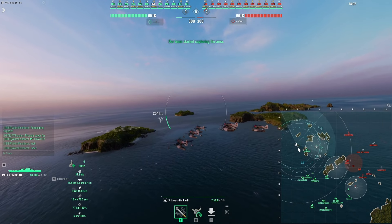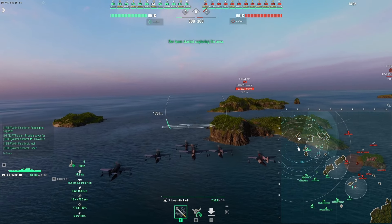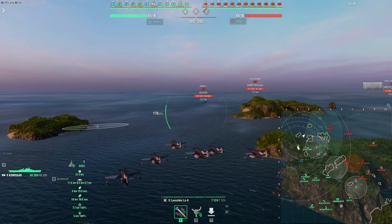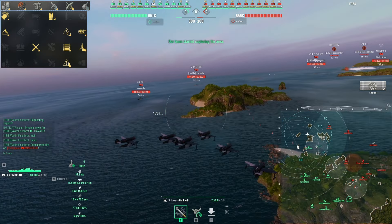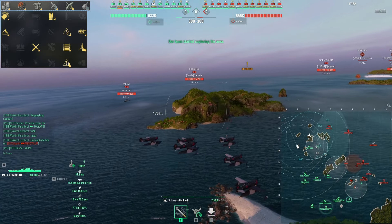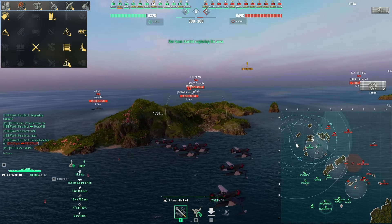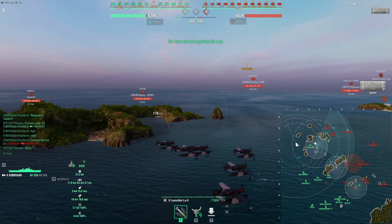As a cruiser you are made out of aluminium foil and duct tape. Therefore sometimes you end up at low HP, and using these rocket planes allows you to deal damage while unspotted. But more than anything else it allows you to spot things, which can be extremely useful. Only hybrid ships and CVs can do this.